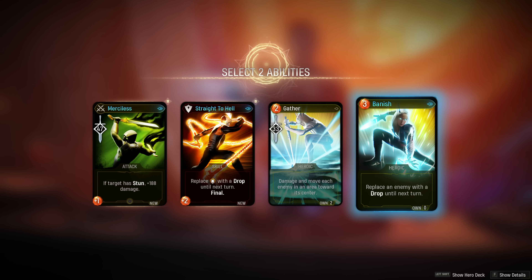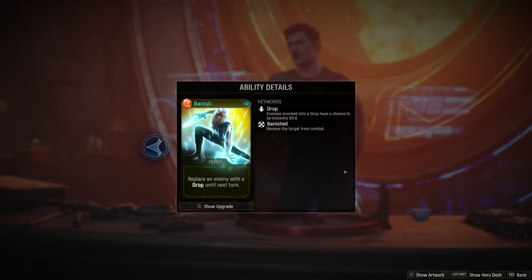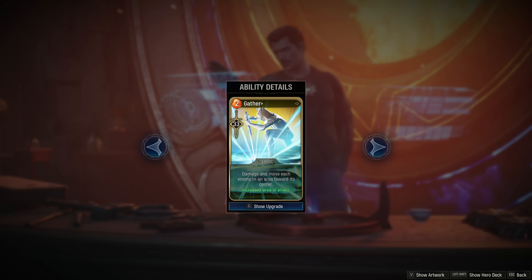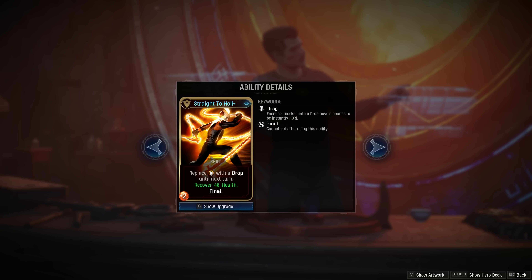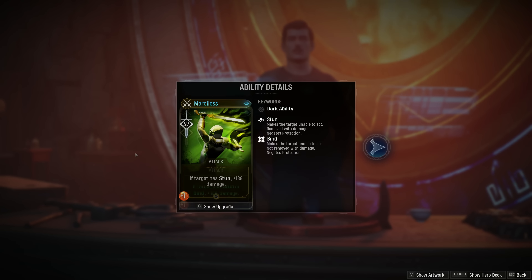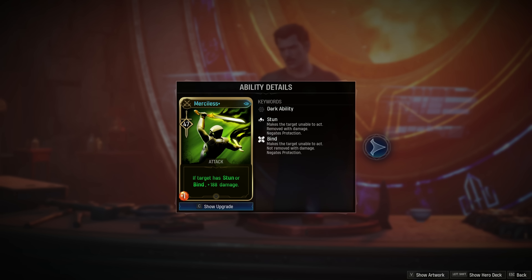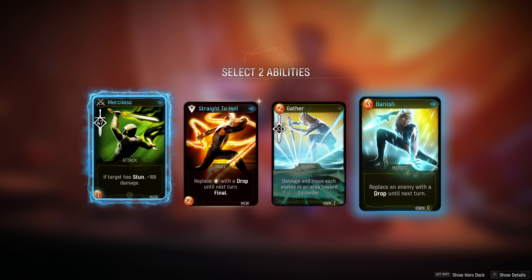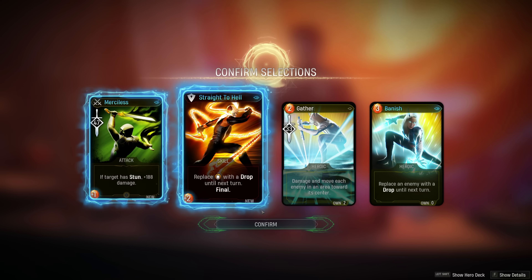We could use a Gather to buff Gather, or we could grab a Banish - replace an enemy with a drop to prevent outgoing damage. If we upgrade the Banish you can replace an enemy or ally with a drop. If we upgrade Gather we have a much larger area - I think that's really pretty solid. The upgrade on Straight to Hell means he actually gains health. And the other upgrade - if the target has Stun or Bind, which pairs really well with Strange and Spider-Man. I'm definitely going to take Merciless. It's a tough call on what else to take - I'm going to take the Ghost Rider card.